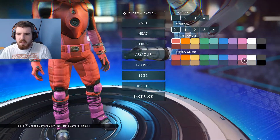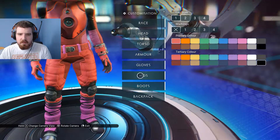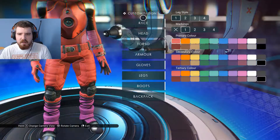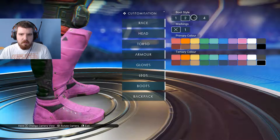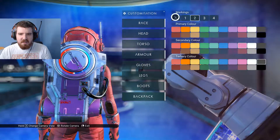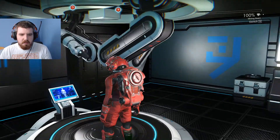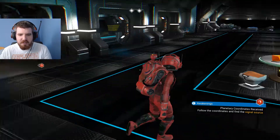Yeah, let's go with those. I don't know why the belt is still pink — did I miss something? Let's sort that out. Boots — go with those. The backpack is just a pattern, so we'll go with that. There we go. So we are... Dave. I notice we've still got a little bit of pink on us, but I can't be bothered to change it right now, so we'll sort that out later on.